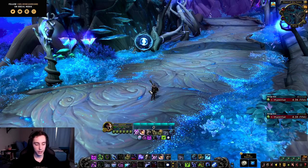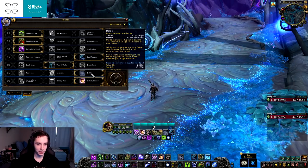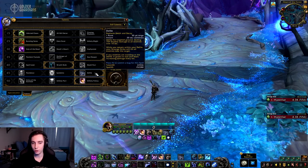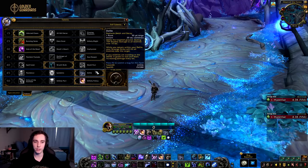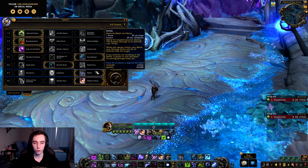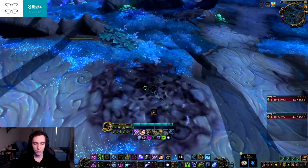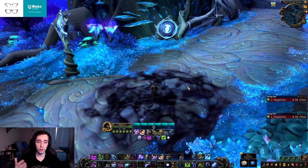One thing I forgot to mention: there's a weird interaction between Defile and Death's Due. If you take the Defile talent, it replaces your Death's Due, so you essentially lose your covenant ability. That makes absolutely no sense — if anything, Death's Due should inherit Defile's properties, growing over time when it deals damage and dealing increased damage with each tick. Currently, as you can see, taking Defile completely replaces your Death's Due. I really hope they look into this because it makes no sense, but that concludes the Night Fey preview for Shadowlands.